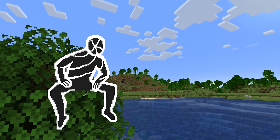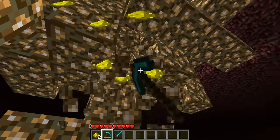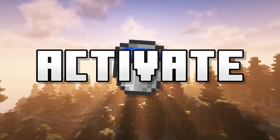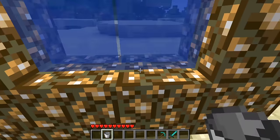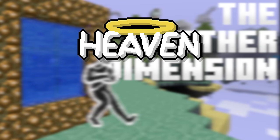To get to the Aether, we have to get to the Nether first for some glowstone — not a whole lot, just enough to make your basic portal frame. We'll also need a bucket of water to activate the portal. Identically to the Nether portal, we'll make our rectangular frame out of glowstone and light it with our bucket of water. And here we are — the Aether dimension, the heaven to the Nether's hell.